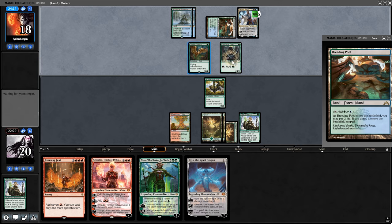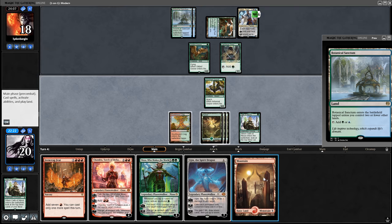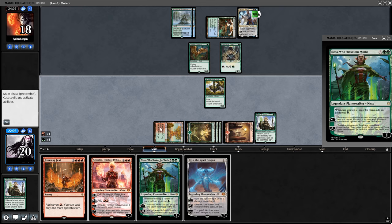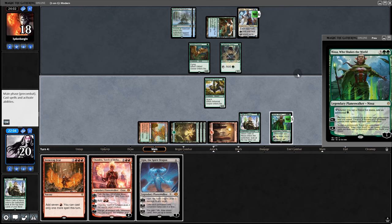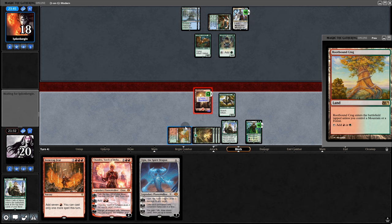They want to play Teferi with two lands open. Well, that's not good. Fifth land — this could be very risky. But we'll try Nissa and pray there's no counter. Animate the mountain and swing it at Teferi. Teferi takes it. Interesting.